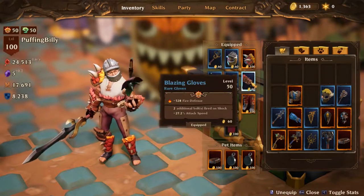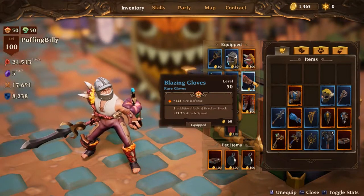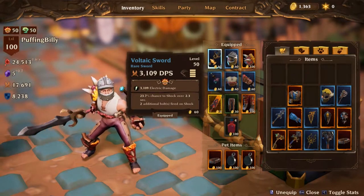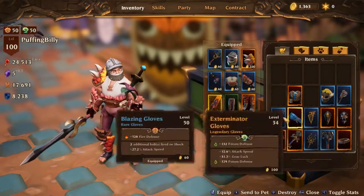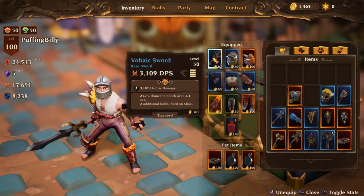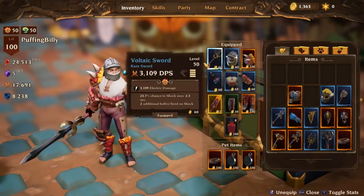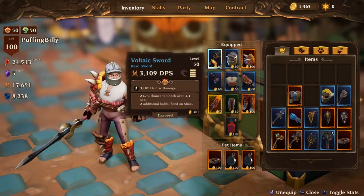For the gloves, you could go for attack speed if you plan on using basic attacks. I'd suggest using something with 2 additional bolts or even 4 additional bolts fired on shock, if you can find a good Voltaic Sword, Voltaic Staff, or Relhammer. Staffs are currently glitched and have a lot of attack speed compared to other weapons — even compared to swords, which are supposed to be faster. So while you're leveling, if you find a good staff use it. If you find a good Relhammer, use it. If you can't find a good two-handed weapon, either go for a Focus Item and Sword, or Sword and Shield.